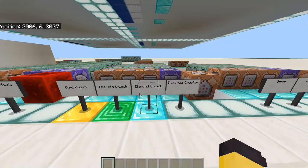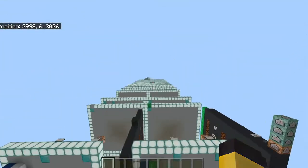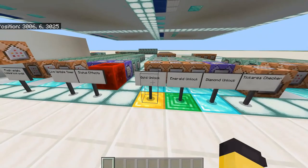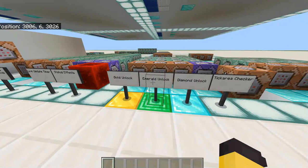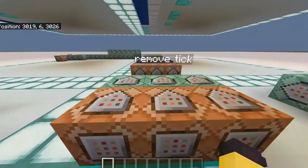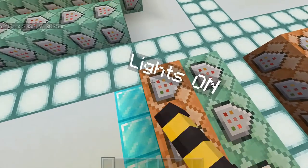I have come over to a big command block set of platforms, and for this particular video I'm going to be looking at mainly gold unlock. The same principle will hold for emerald unlock and diamond unlock. I'm going to skip over some of these blocks and come to Lights On.